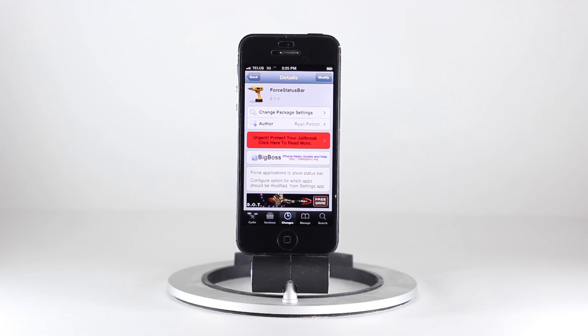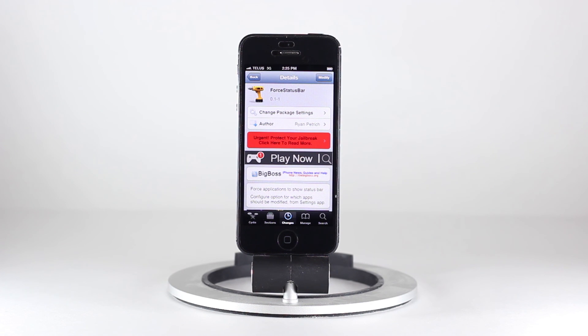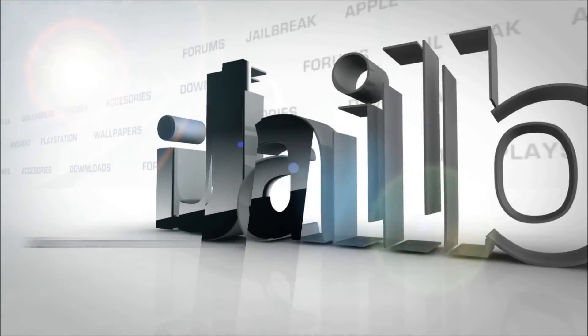So guys, that was the Force Status Bar Cydia tweak. It's available for free in the Big Boss Repo. It obviously requires a jailbroken device and it was made by Ryan Petrich, who's a well-known jailbreak developer. Make sure you head on over to iJailbreak.com for the latest tweak reviews and tech news. Until next time, this has been Jaden with iJailbreak.com.